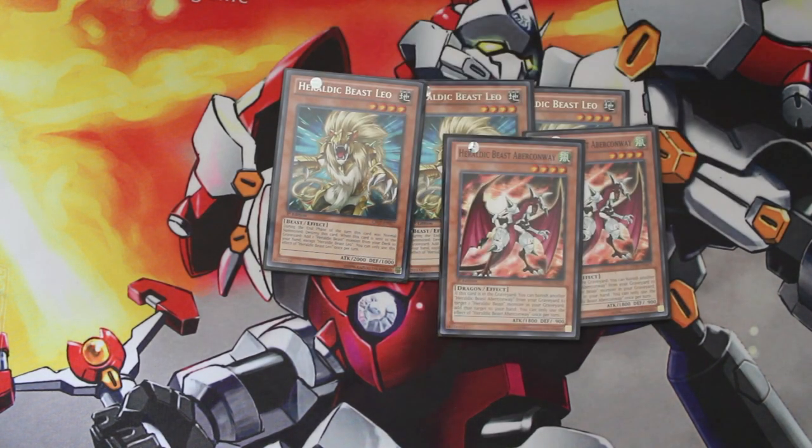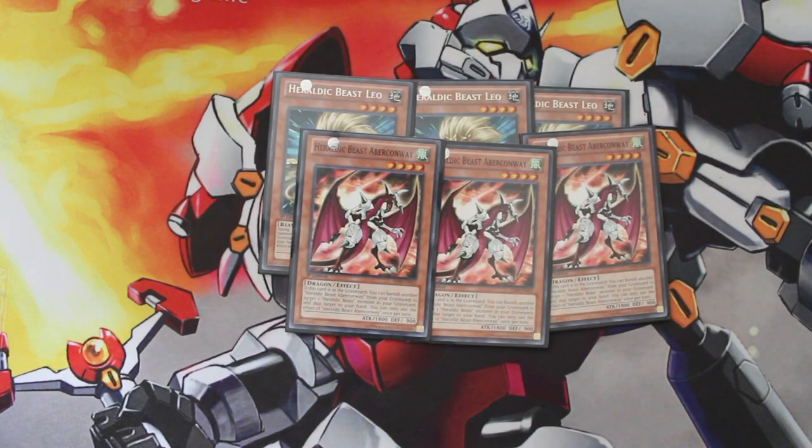From there, we have three copies of Abrakondwe. A nice, solid 1,800 beater. He's a wind attribute, which is really helpful for getting out our Lightning Chidoris. He's got a somewhat useful effect — basically, if there's two or more of him in the graveyard, you can remove one of them and then add any Heraldic Beast monster from your graveyard back to your hand.